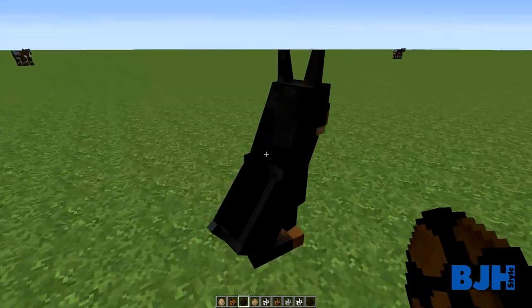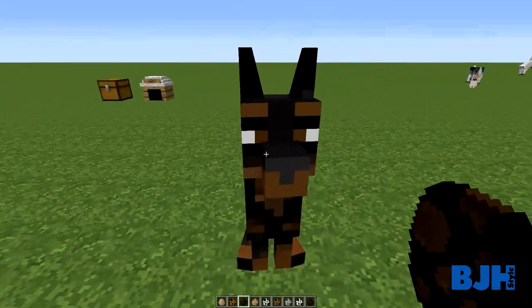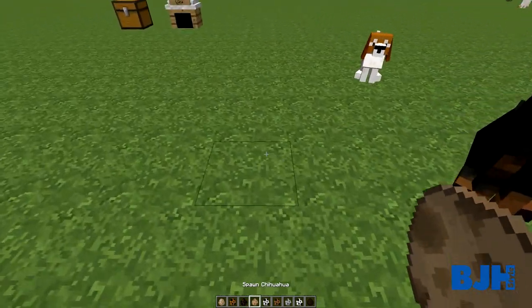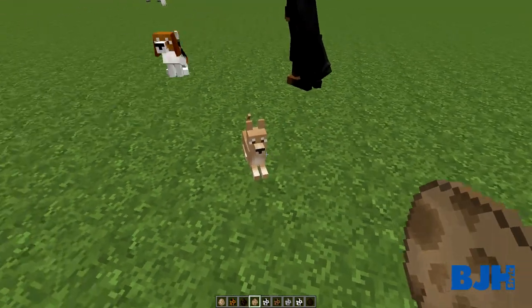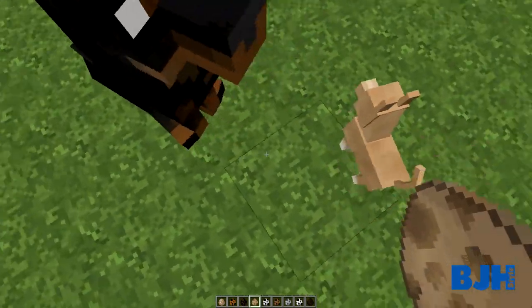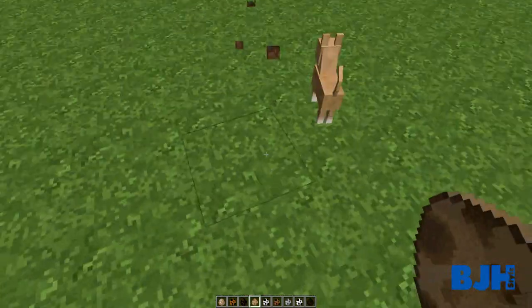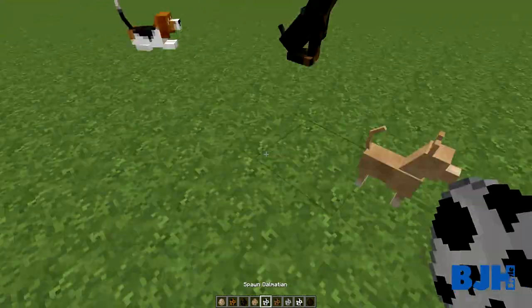Let's continue. We have a Doberman Pinscher, which is really big. I think it looks aggressive but I think it's still cute deep inside. Then we have a Chihuahua - it's really small and I can just push it away. Oh, I'm standing on my Chihuahua! I think that happens a lot when people have Chihuahuas.